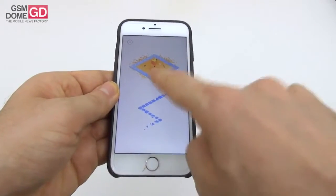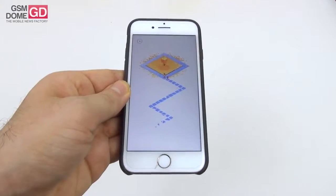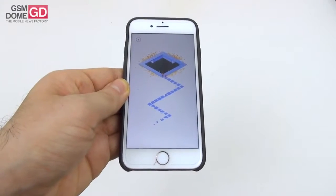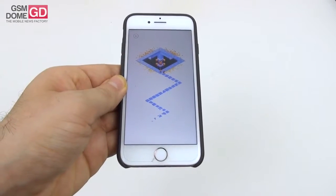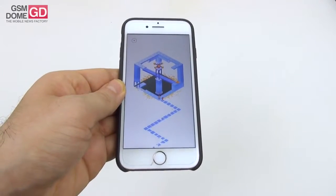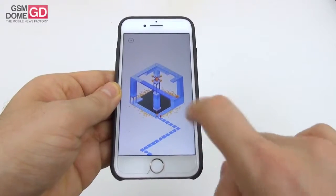Now I have to press this button here. I have to admit the game feels much simpler than the first Monument Valley. Throughout the six levels I never got stuck — not once — whereas in Monument Valley 1, I found myself stuck at about level 4 and had to look for clues online.